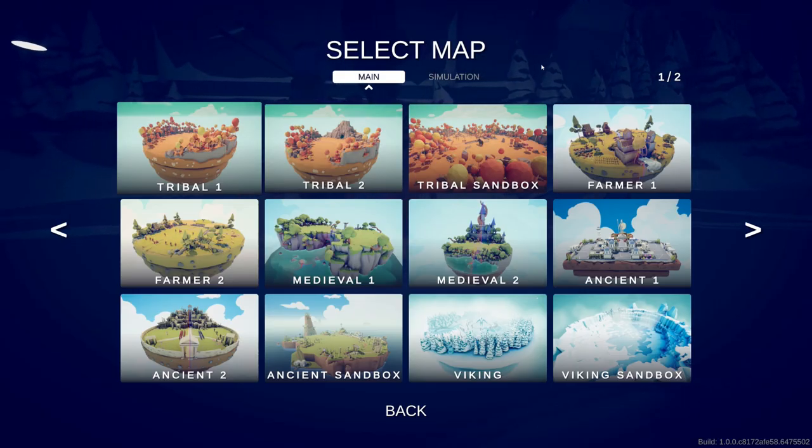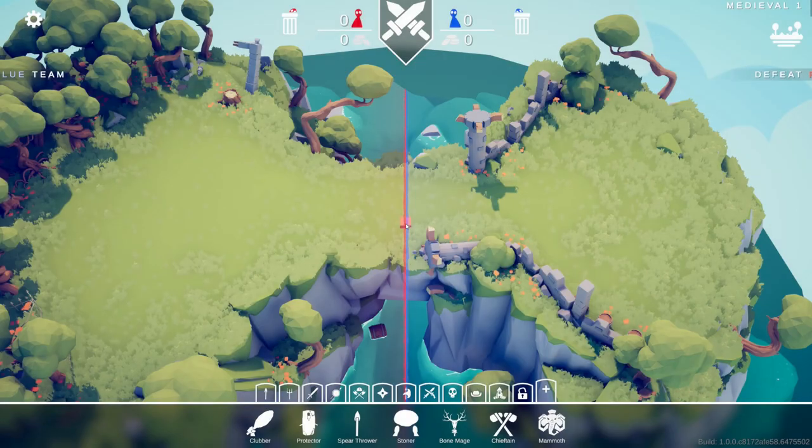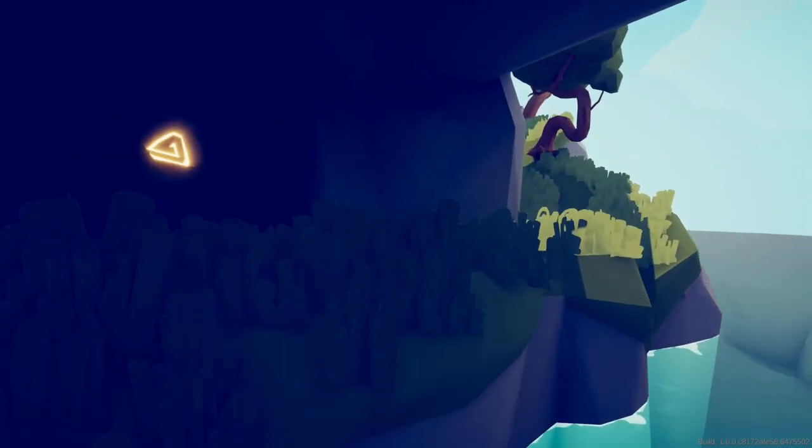For the first new map, let's go to Medieval 1. Hit F to free up your camera if you're on PC. Head down underneath the land bridge and take a look at this door here.